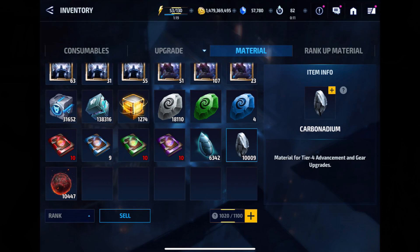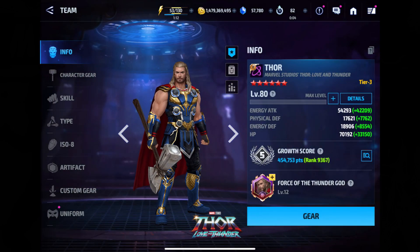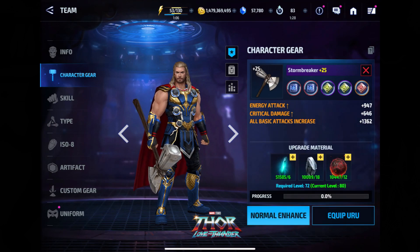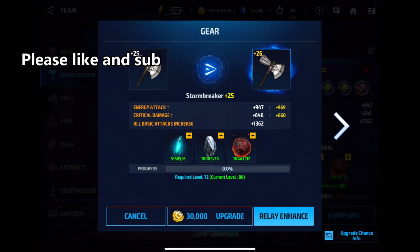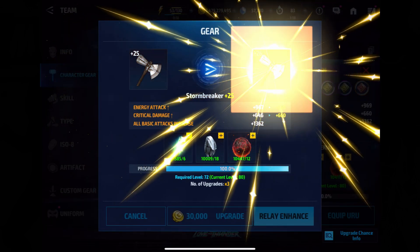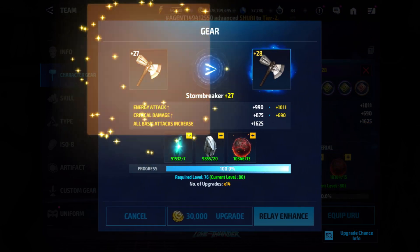Let me check my materials. In terms of lycea I've got 6,342, 1,009 carbonadium, and 10,447 souls of phaltine. If I can keep carbonadium under 6,000 I'll probably think that's a pretty positive result. Okay, here we go.